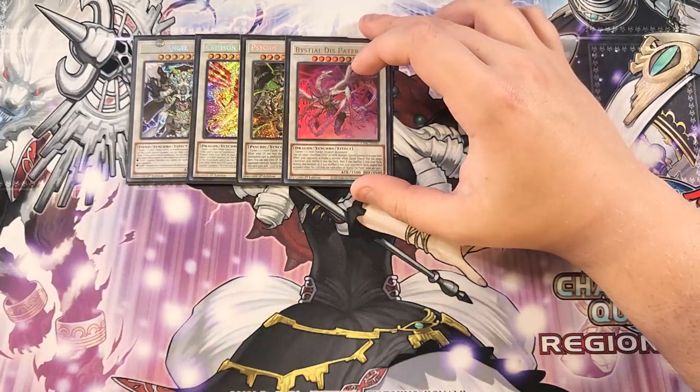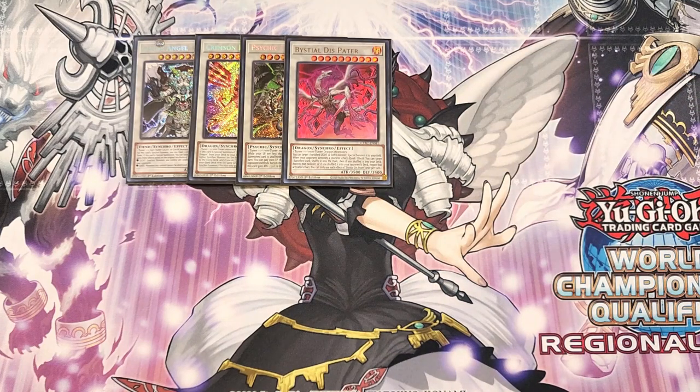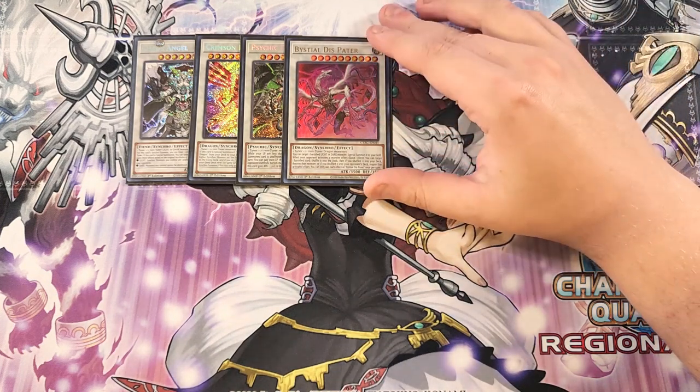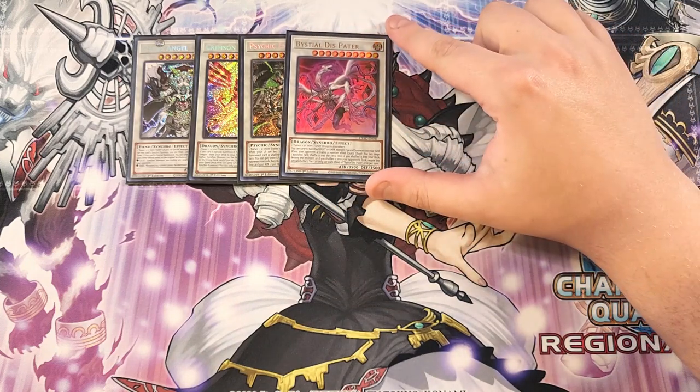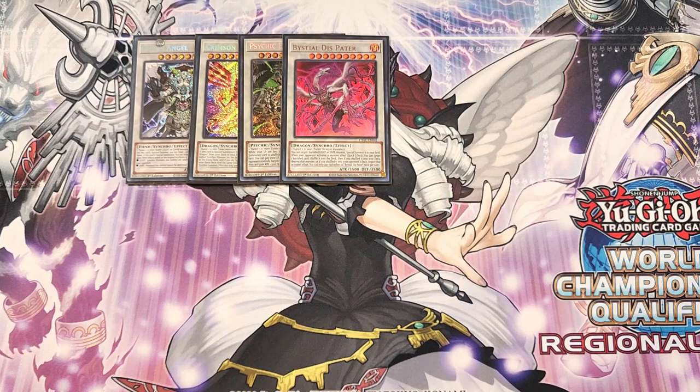We play a single copy of Dis Pater. Dis Pater is very easy to make with Crimson Dragon — you can make Crimson Dragon with Chaos Angel on the field, target Chaos Angel, spin back Crimson Dragon, and make Dis Pater. This card is an extender and a negate: it lets you target a banished light or dark monster and special summon it, and as a quick effect when your opponent activates a monster effect, you can shuffle a banished card into a deck and destroy that monster if it goes into your deck, or negate the activated effect if it goes into your opponent's deck.